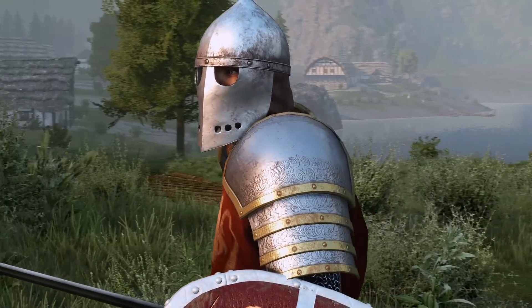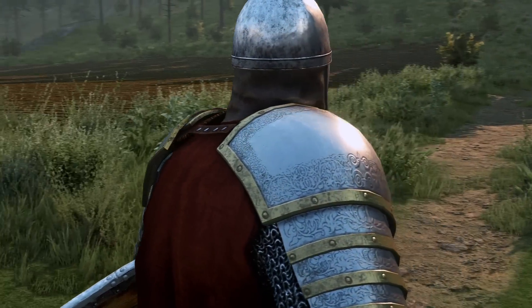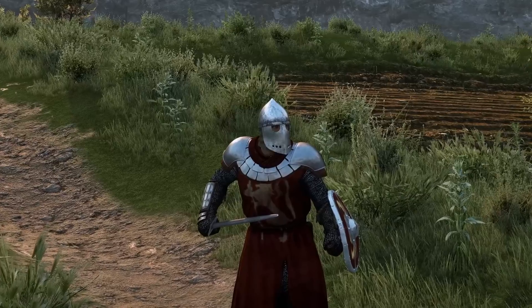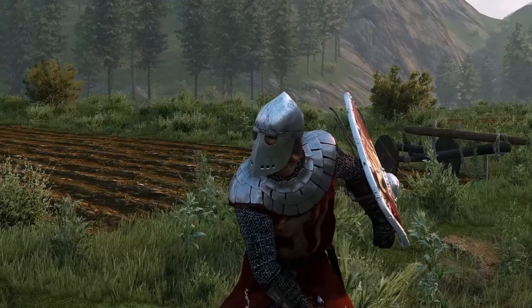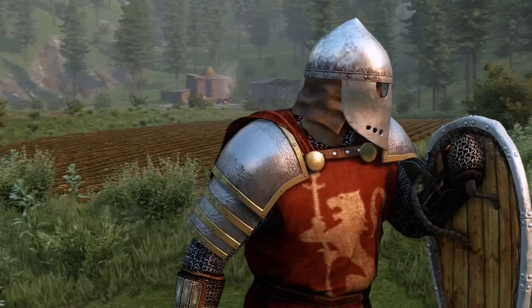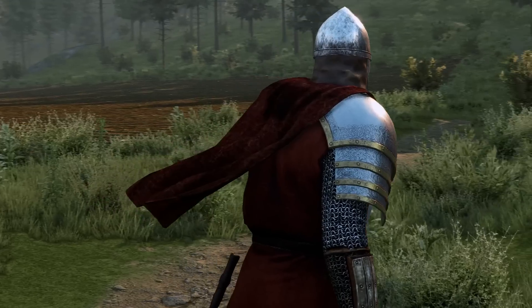They also added something for Vlandia. Finally, after all this time, Vlandia gets some love too with the ornid pauldrons, the ornid pauldrons with cape, the reinforced ornid pauldrons over scale, and the pauldrons with cape and scale shoulder guards. I really like how some of these look. What do you think about these new shoulder guards? Were they worth the wait?